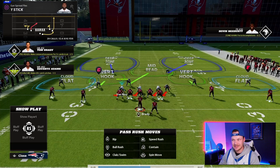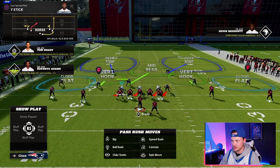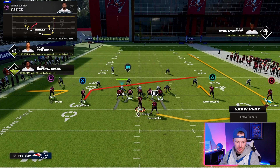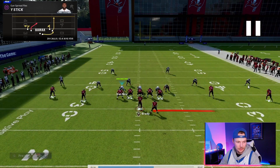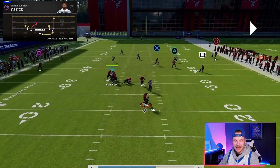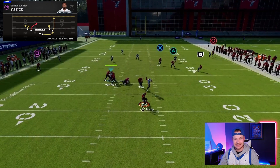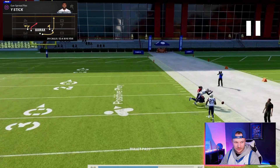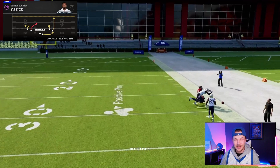In practice mode I want to show you why this play is effective. I hot routed the outside receiver to a normal streak instead of the outside release fade — same play otherwise. Watch the corner: he presses this player and rides him down the sideline. That's the difference — he presses and rides. When we try to throw it, he carries the player all the way over to the safety, who can get over and make a play. The fade route avoids that entirely.